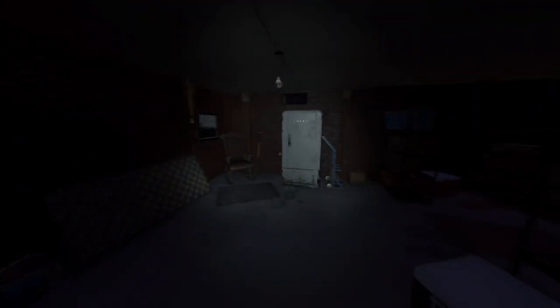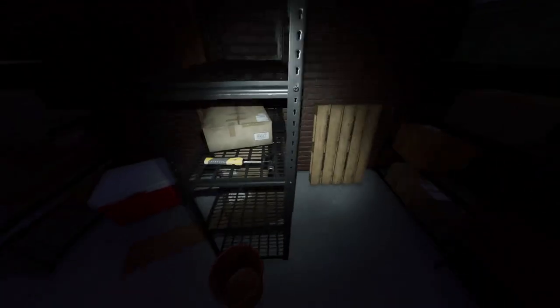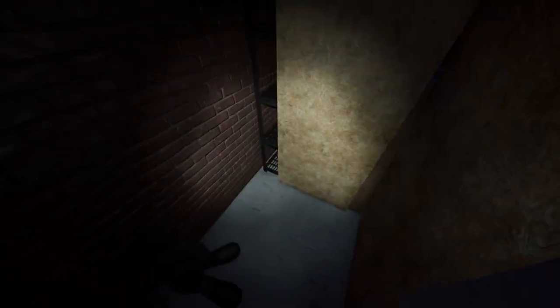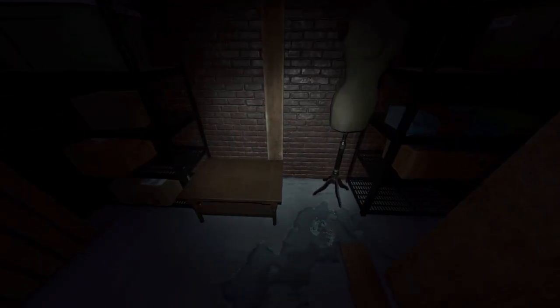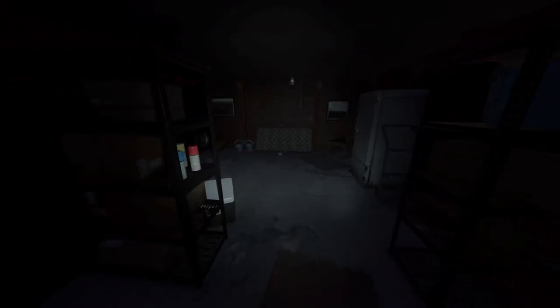Downstairs, the good spots are behind this shelf and behind this shelf. Ignore that plaque of wood — just ignore that. Behind here or behind there, just be aware that sometimes the ghost will come all the way down and will see you. A lot of times though it will only go to here, or maybe even to here, and then it will turn around.